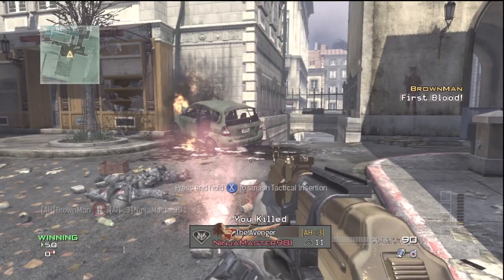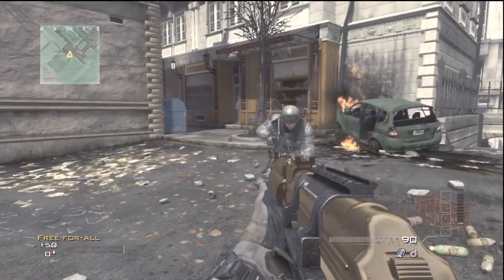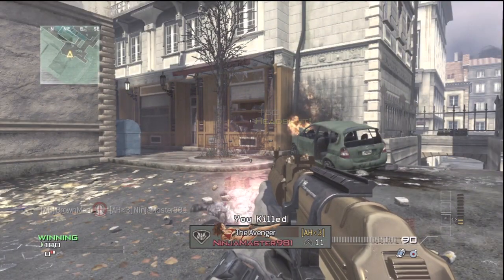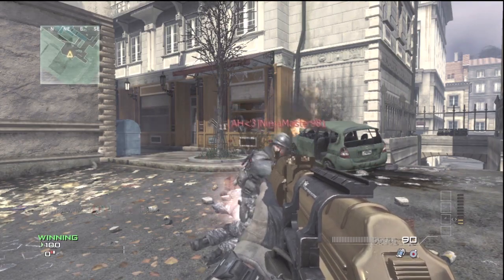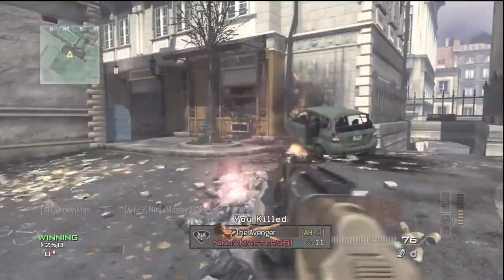This is on the map Lockdown. You're going to want to come to this corner of the map. You're going to know you're in the right corner when you see like 3 or 4 hanged people. What you want to do here is have your teammate, or your boosting buddy whatever you want to call him, lay down a tactical insertion and do that over and over again.